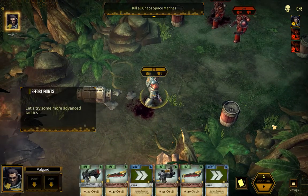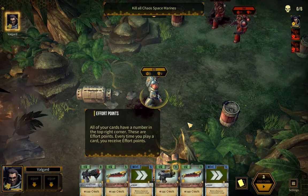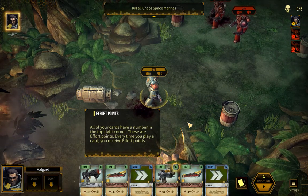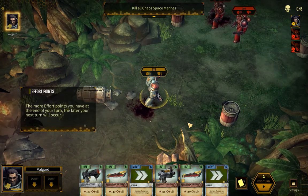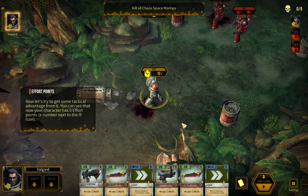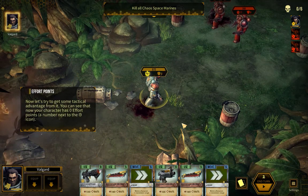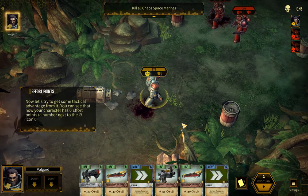Let's try some more advanced tactics. All of your cards have a number in the top right corner — these are effort points. Every time you play a card, you receive effort points. You can see that now your character has zero effort points, a number next to the time icon.